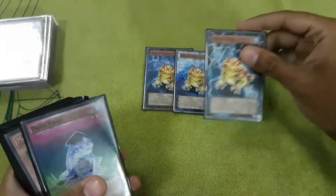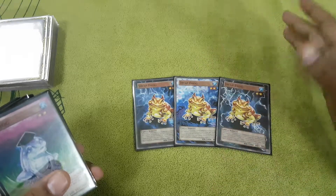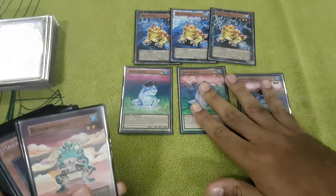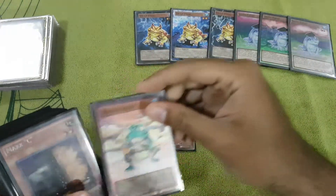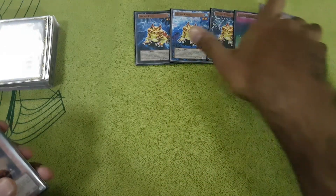We run of course Triple Swapfrog — you will always want to see him in your opening hand if you can, he's pretty much your setup. Then we have Triple Dupefrog; I'm going to run 2, but you need the maximum number of frogs you can get. And lastly, two Ronin Totem, self-explanatory there.